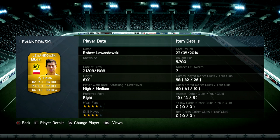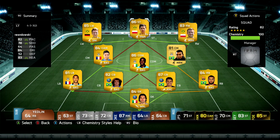Moving on to the striker, we have Robert Lewandowski. I built a team around him before and did not like him at all — his finishing and heading were horrible. But when I put him in this team, this guy was just amazing. In about six or seven games, this guy scored at least 10 goals. His heading was great, his finishing was great, and a lot of the clips are from him. I even picked him up for 5k when the World Cup game first came out.